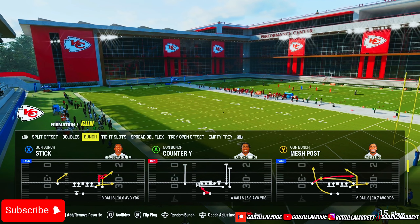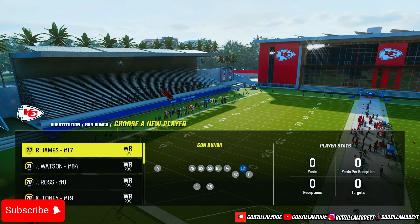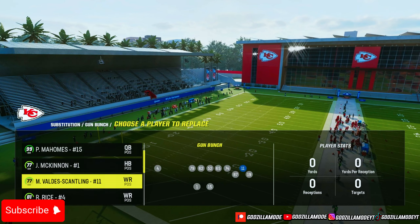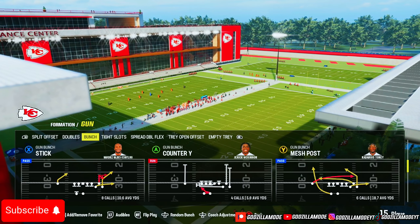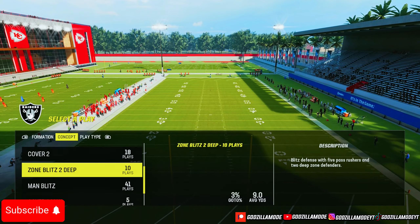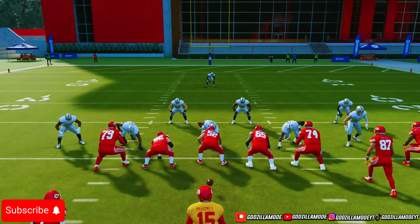The first play I want to show y'all is Mesh Post — one of my favorites. How you want to set this up: put your best route-running receiver in the slot, your fastest receiver next to him, and another good receiver there. How you want to run Mesh Post is very easy — I'm not going to send a lot of routes.